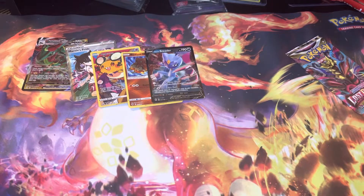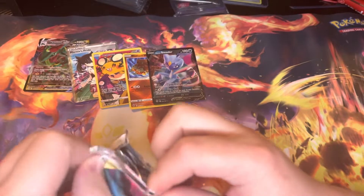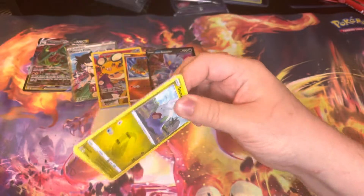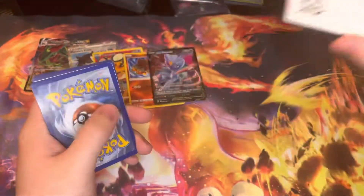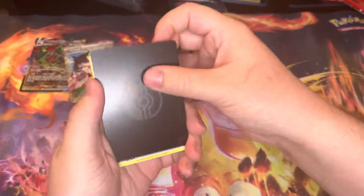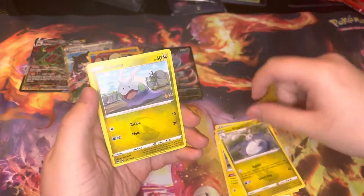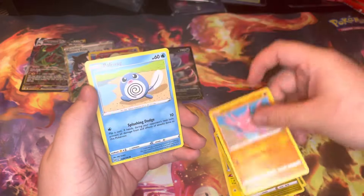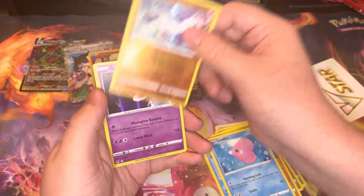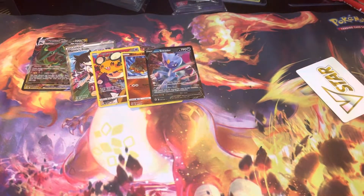One more pack and that will be the end of the video, guys. Thank you so much for watching — your support lately has meant a lot. Let's get something out of this last pack. We got a V-Star marker turned around, V-Star, Toolbox, Electric, Sligoo, Goomy, Gligar, Poliwag, Phanpy, Luvdisc, a Carbink, and it's just a Cresselia holo at the end. Thank you so much for watching and I will see you guys in the next one.